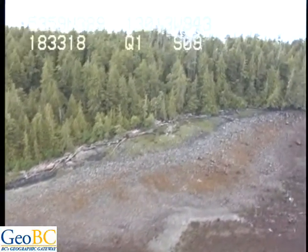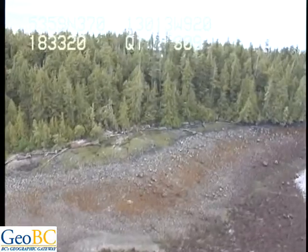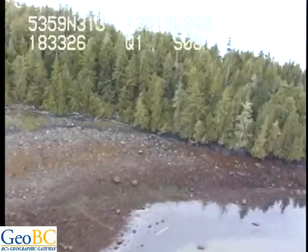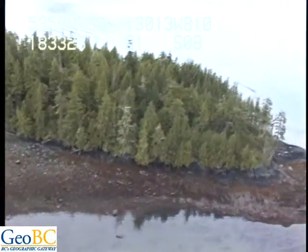Back in the red line: boulder cobble veneer, 20 to 30 meters in width. That's a mixture of boulder cobble with sand in the lower portions of the tidal zone.